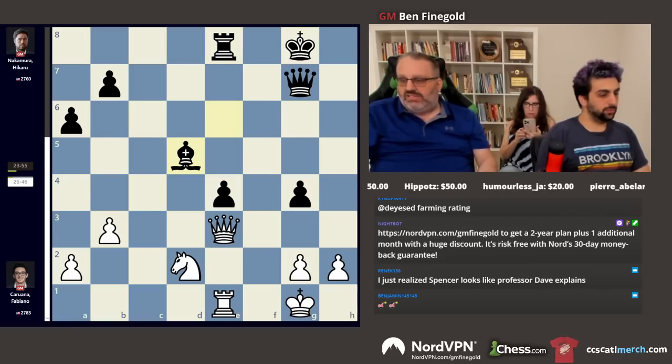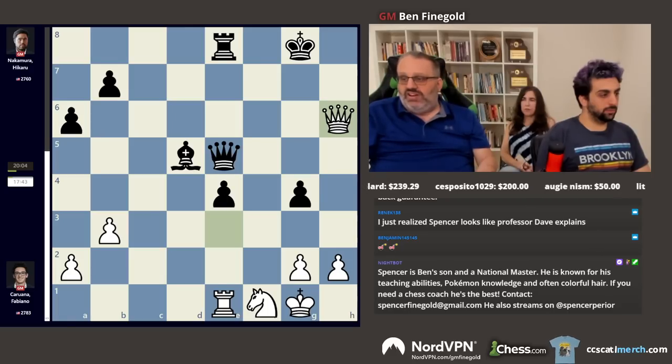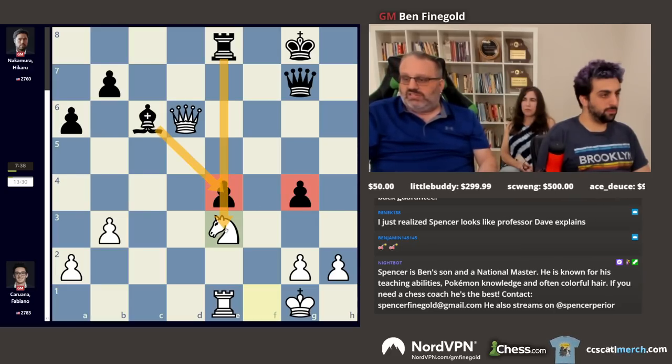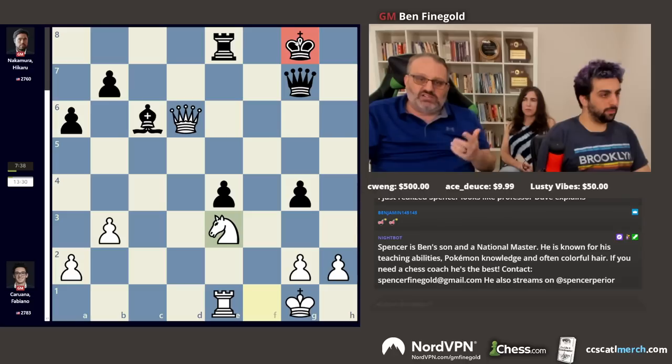Rook e8, takes, takes. In this position the engine really liked rook f1, taking the f-file. Fabi played knight e1 because he really wanted to play knight e3, and that knight was good on e3. Queen h6 exclamation mark! Queen d6 exclamation, knight e3. The engine just says white is winning — this pawn is weak, this pawn is blocking all of black's pieces, this knight is a beautiful blockader, knight f5 is coming, rook f1 is coming, and the king has no shelter.